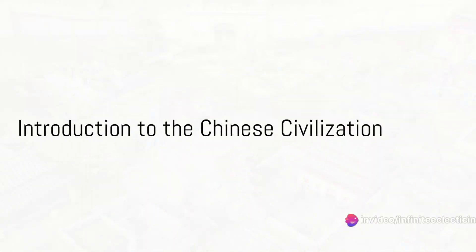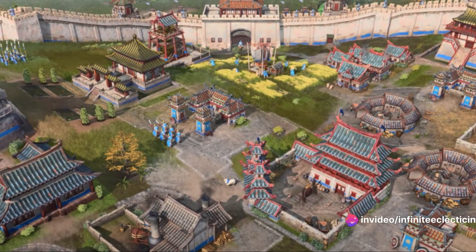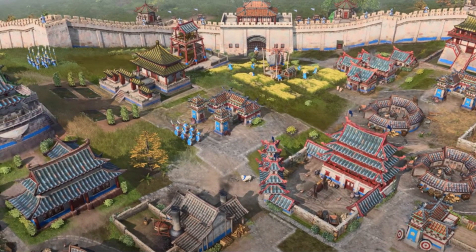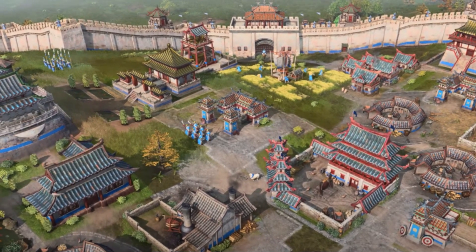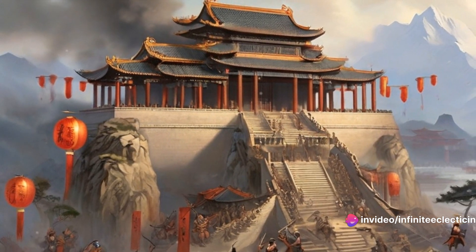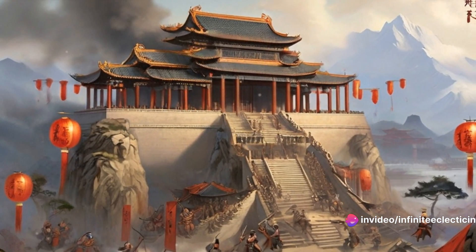In the sprawling world of Age of Empires IV, the Chinese civilization stands out with its unique mechanics, embracing the power of gunpowder, the wisdom of dynasties, and the cunning of imperial officials. Their early game foundations and economic prowess, coupled with a strategic late-game army composition, make the Chinese a formidable force.